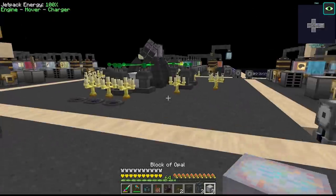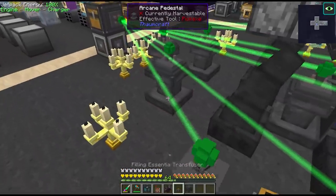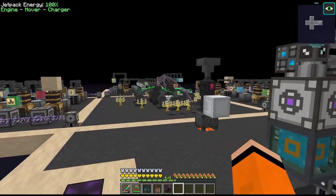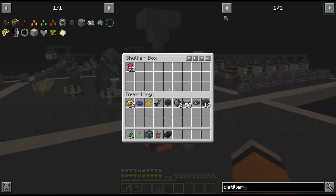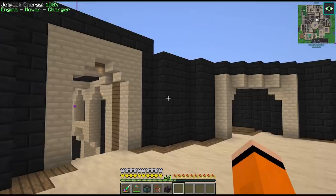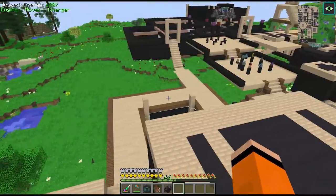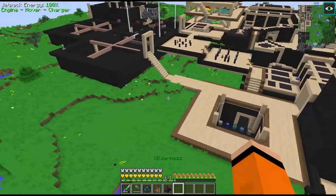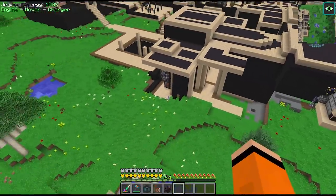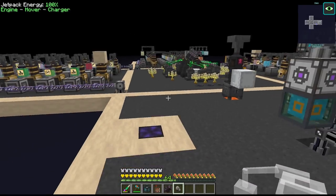We also need three blocks of opal - we have thousands of this stuff luckily. We also have to think about where we want to put bewitchment things. Since I don't know exactly what's going to be required, I'd like to pick a space that doesn't box us in. I think we're going to put our bewitchment things over in this little area. Alright, distillery done - let's start setting all of these things up.